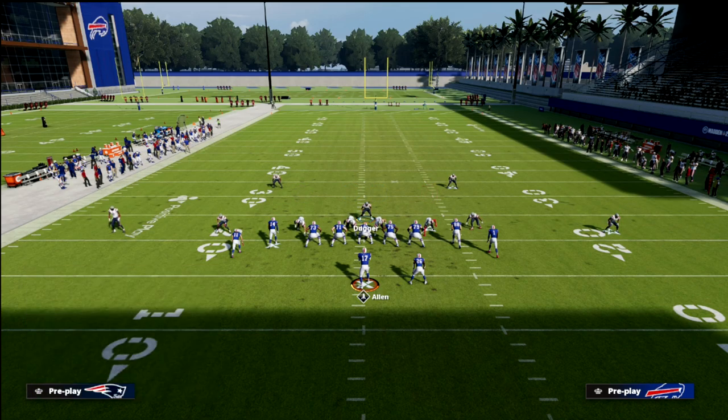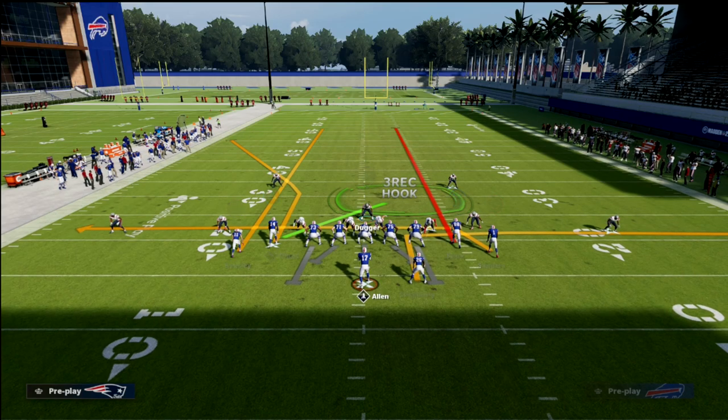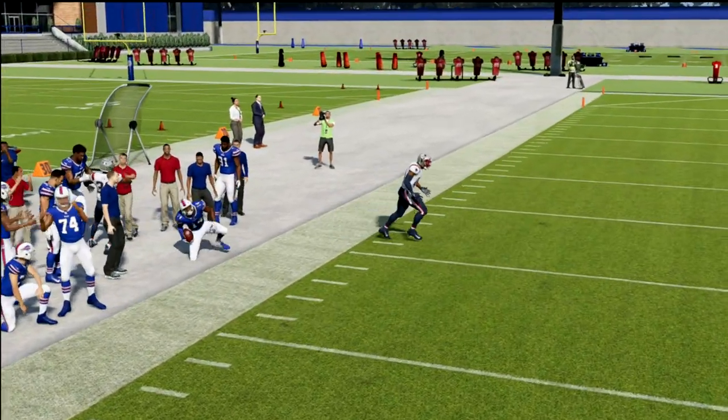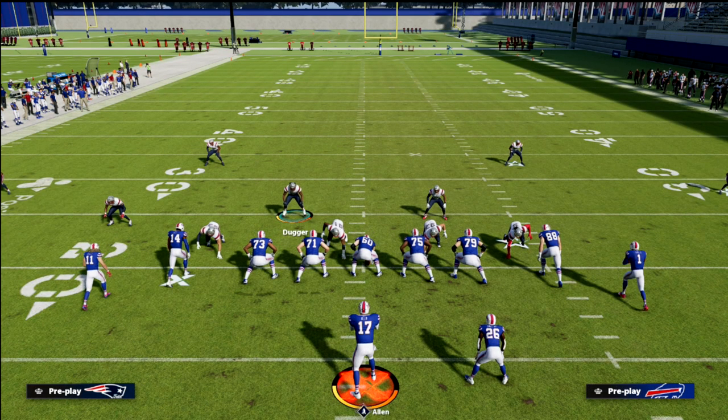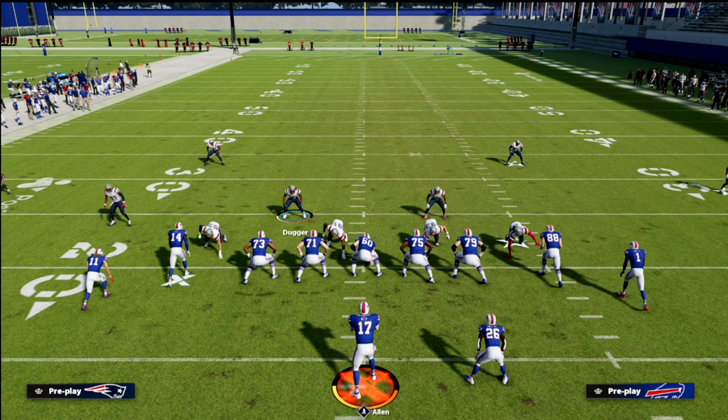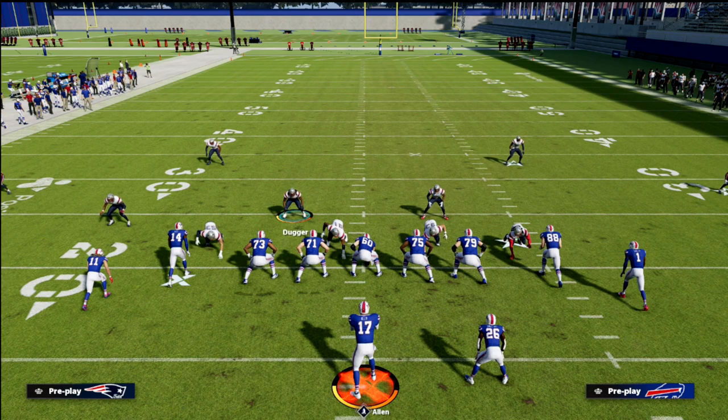With the vertical hooks and three-rec hooks underneath, this funnels everything and forces check-downs. The vertical hook matching onto crossers and corners is very practical from the Cover 2 Sink. You can also turn those soft squats into cloud flats if you want — just hot-routing them to a cloud flat works fine. This is my favorite defense for two-by-two compression to stop rollout corners and rollout crossers. The Nickel Normal is the most complete defense in Madden 22, with all the main principles, match principles, great run defense, and great pressure.